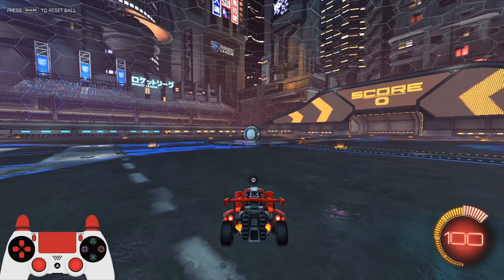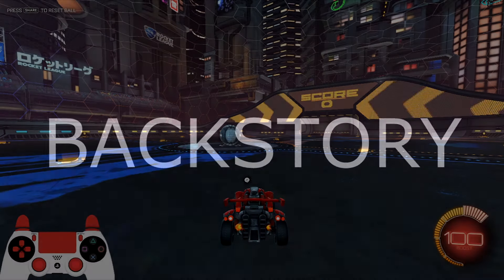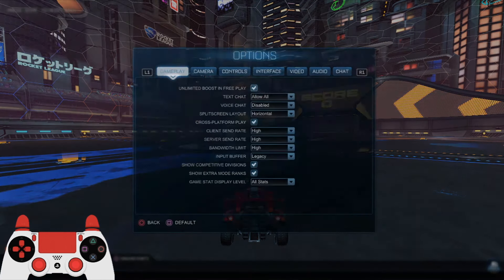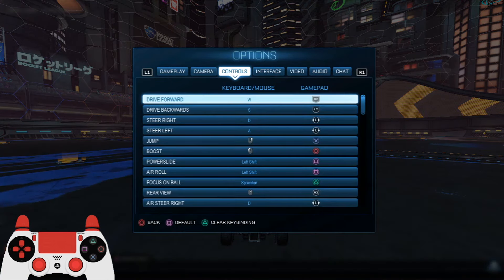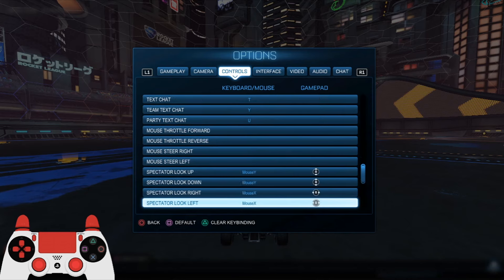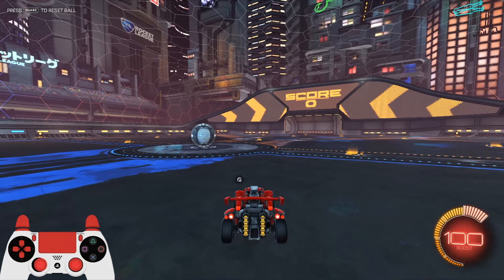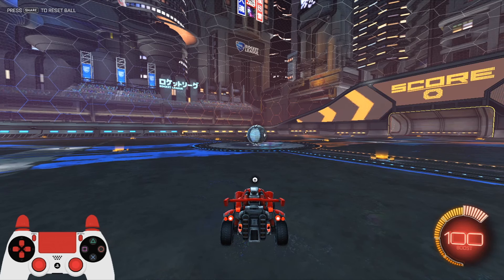No flips were a thing way back in like 2017 or something, but that was an exploit with the bindings back when 'dodge forward' was a binding. As you can see, it's not a binding anymore. Since it was technically an exploit, Psyonix removed the feature, and no flips were non-existent for the most part. I never personally got to try the exploit because it was patched pretty quickly.